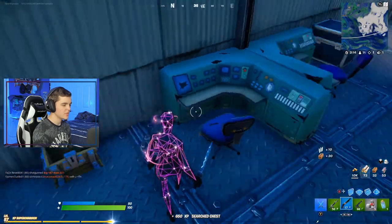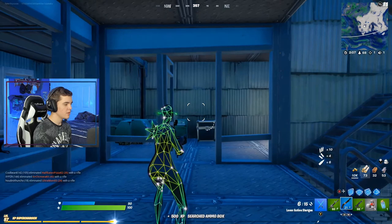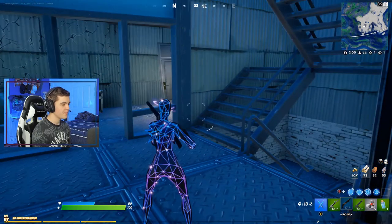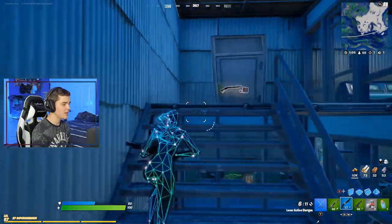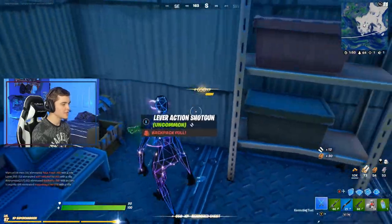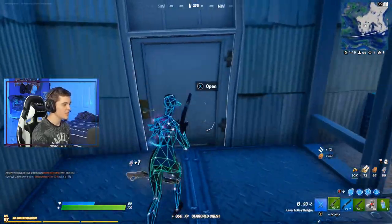Today we're just looking at the brand new shotgun. I'll show you guys the fire rate really quick. It's definitely a lot faster than the pump shotgun but it's not as quick as the tack. I'd say it's right in between. The spread is definitely a lot wider than the pump but a little bit smaller than the tack, so it's basically like an in-between a pump and a tack shotgun.